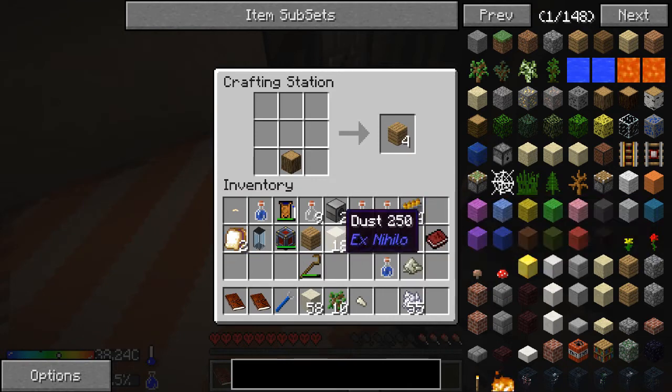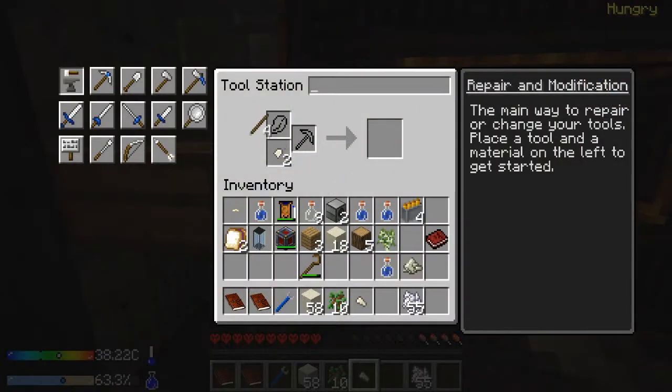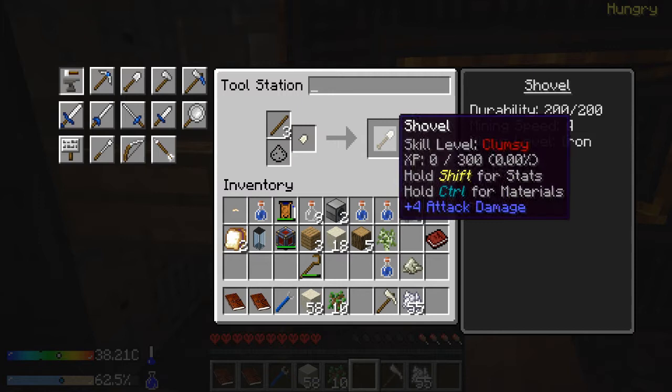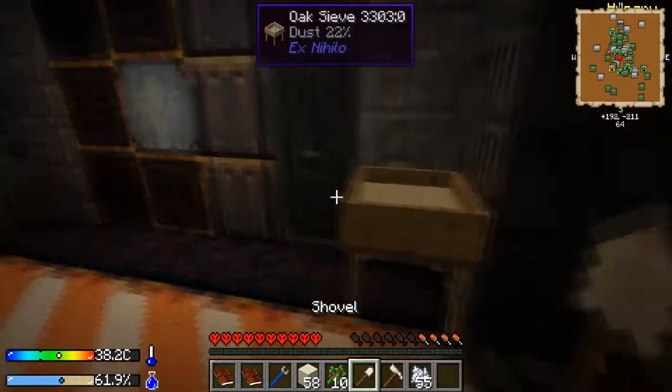A minor inconvenience is that the matic doesn't count as a shovel on dust - it only counts as a shovel on vanilla dirt. So that's a bit of a downside. I'm not gonna name them - just matic and shuffle.